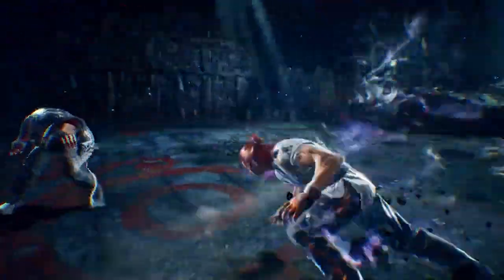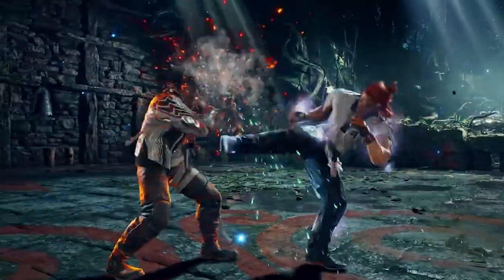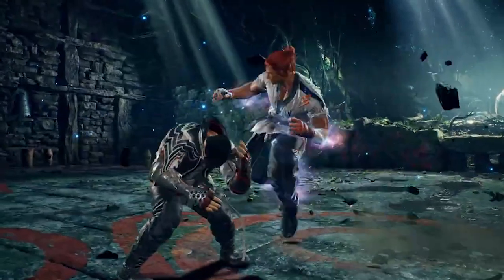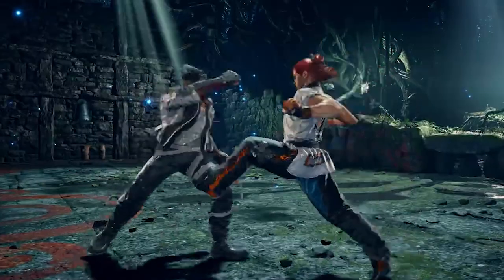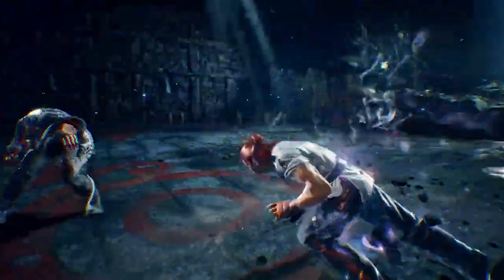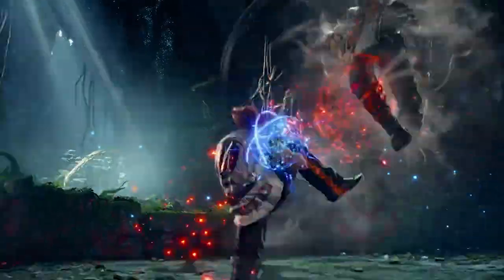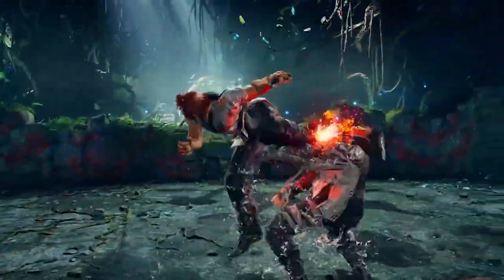The gut punch on counter hit doesn't stun — it just gives frame advantage. That was tight, looks kind of guaranteed, and mad fast. And that low — I guess in heat that little instant trip knocks down. Yeah, because I don't think it knocked down when he was not in heat. It's hella plus so you can't push after that at all. It was like up 3 but with the right leg, so up 4 maybe. They're giving him a lot of transitions into right foot forward or right flamingo stance.